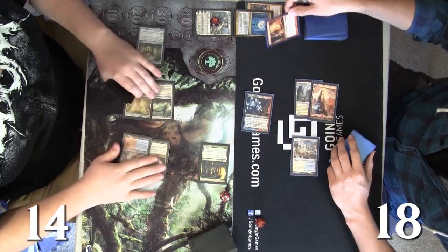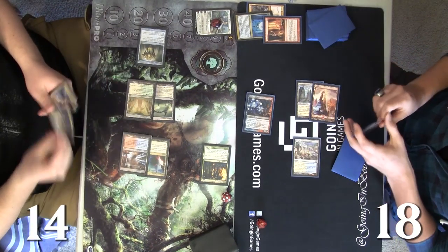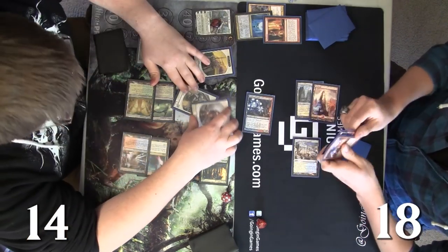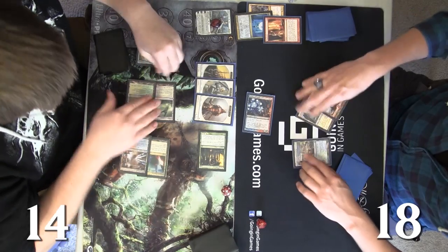At end of turn, Josh is gonna smack that Elspeth for two, take it down to three loyalty, and scry into just more Lightning Strikes. Lightning strikes three times early in this game. He's got a lot of damage represented just by those cards, so yeah, he's gonna take both of them.